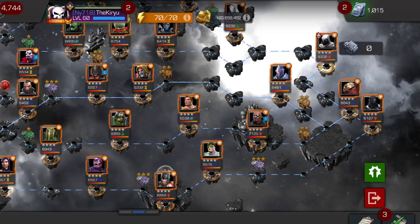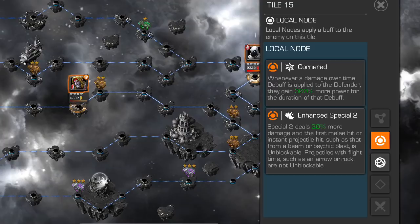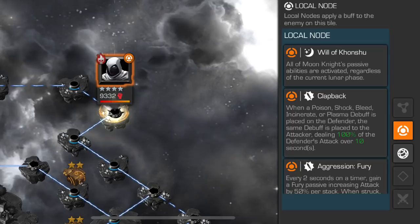Quest number four, designed for three-star champions, has five paths. I suggest going straight down the middle because it's super short and simple — there aren't many fights. There's Morningstar, Mega Red, Dark Hawk, and Punisher 2099, which aren't the easiest fights but aren't overly tricky either. It's by far the shortest path and the nodes are Cornered and Enhanced Special 2. Don't use damage-over-time champions and you'll be fine. It's a super quick, easy way to the boss. The Moon Knight boss here is actually one of the more annoying ones — probably the hardest of the three bosses — because he has Clapback preventing damage-over-time and a node where you cannot perform the same attack twice in a row.